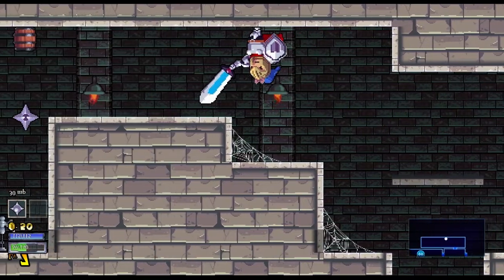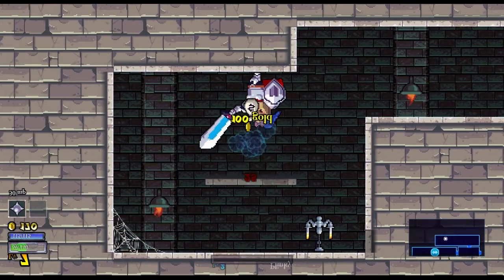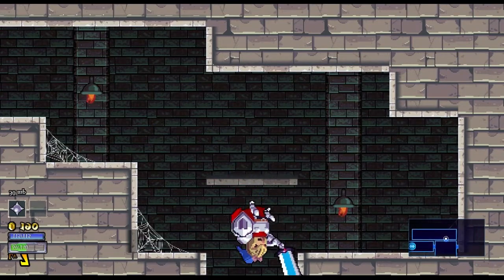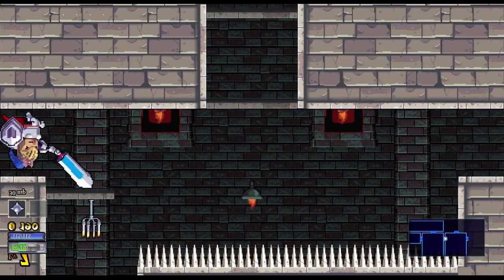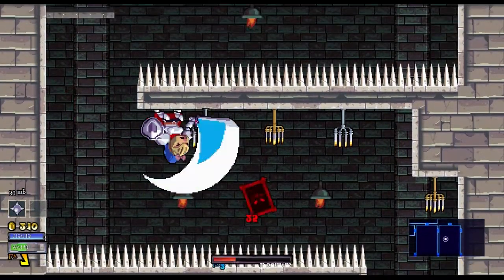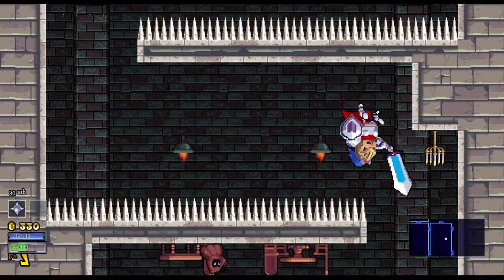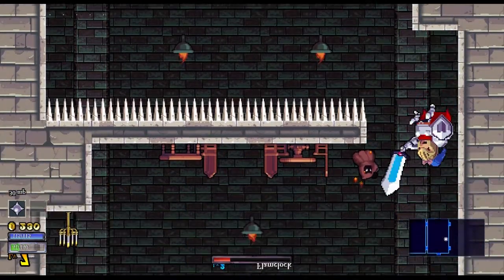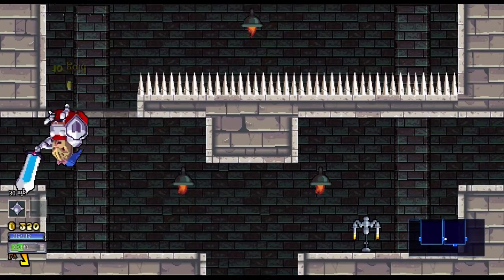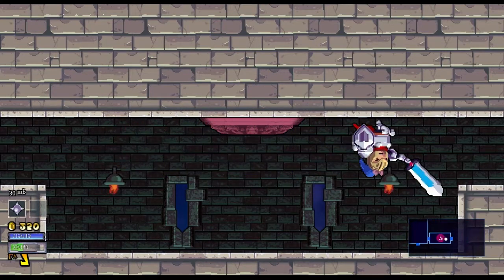I can't even see that much gold. Is that a hundred and sixty? This is really difficult. Can't see how much health I have, can't really work anything out. That's a teleporter to the boss area, I think.